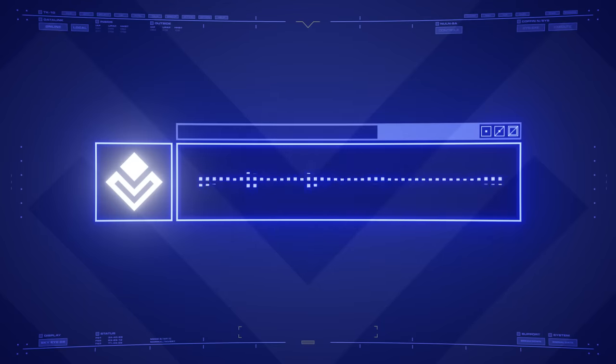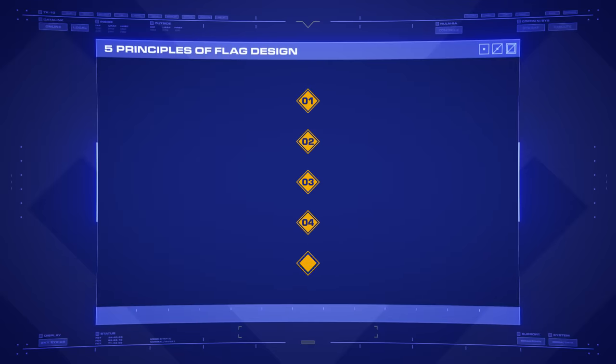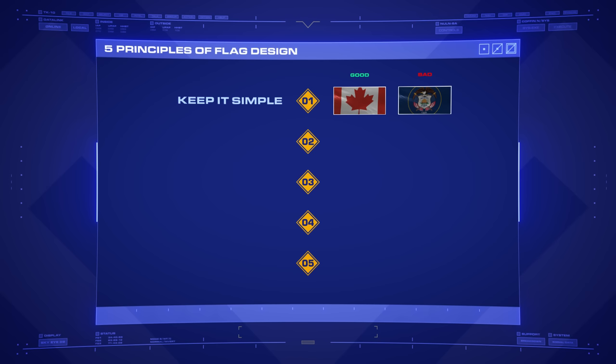So let's quickly review what makes a good flag. According to the North American Vexiological Association, or NAVA, this comes down to five basic principles. The first is to keep it simple. Most of the time, flags are going to be waving majestically when there's a steady breeze, or hanging limply when there isn't one. Either way, the more complex a design, the harder it will be to identify. If a child can draw the design from memory, you're in a good place.